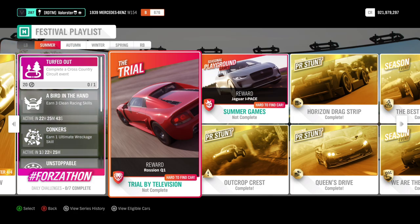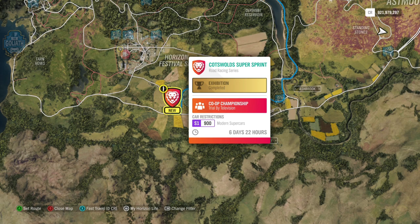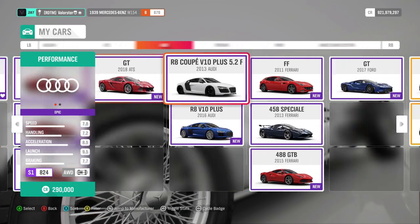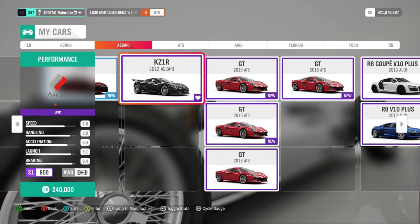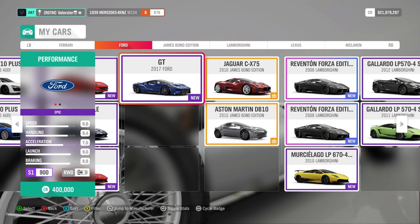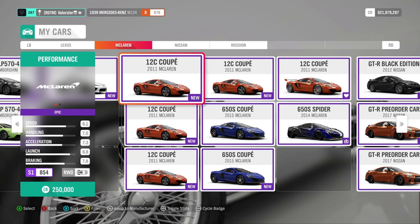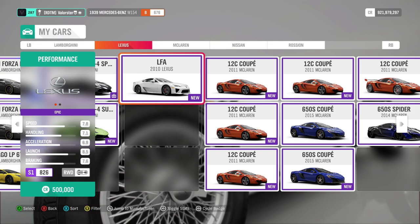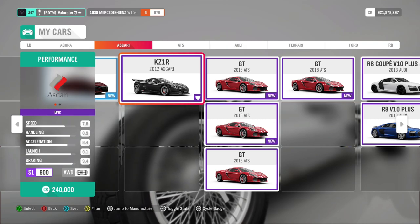Let's have a look at the trial. What can we win? We win the Rossion Q1. We need an S1 900 modern supercar. My first and preferred car is the Ascari - very grippy, very fast, very good in cornering. This car has everything you need to easily win the trial. Another good car is the Ford GT, but my second choice is the McLaren 12C - I always like that car, it's very good. The Lexus LFA is also a very good car in S1. So you have multiple choices, but the Ascari is my preferred car that will make you win easily.